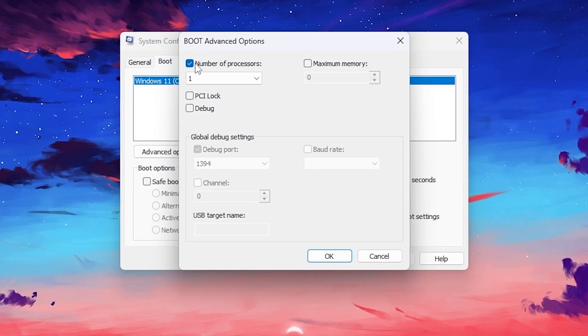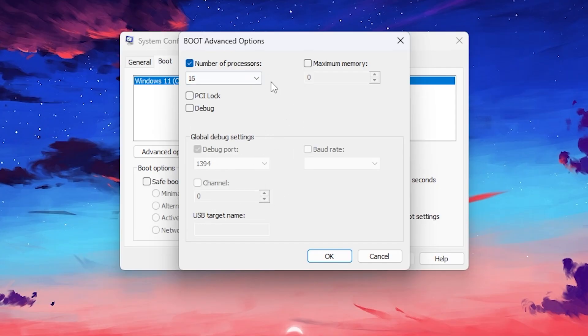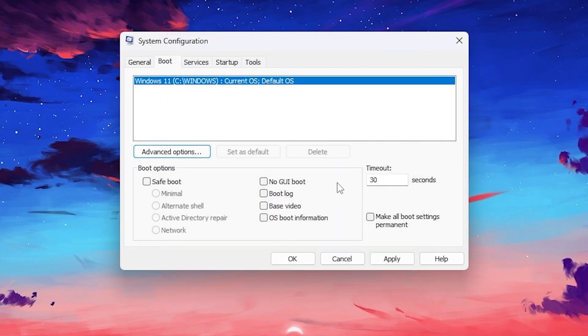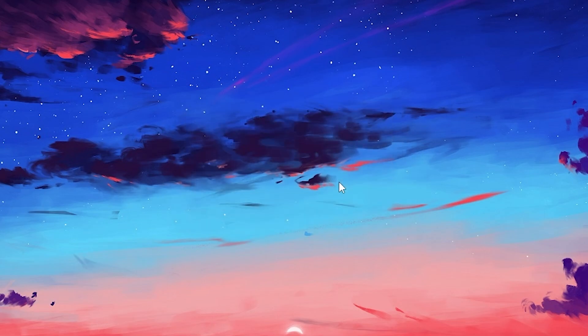Check mark on that box to enable the function. Click the drop-down and select the highest number available in the list — this is the number of threads of your CPU. Select the highest number to enable all your CPU processors. Click OK, hit Apply, click OK again. When it asks you to restart, click Exit Without Restart.